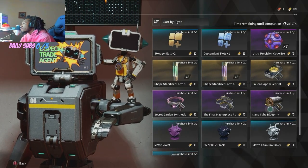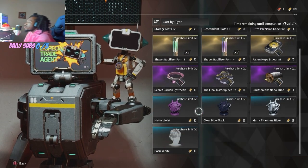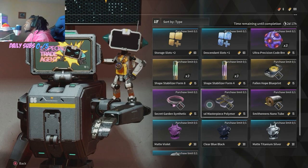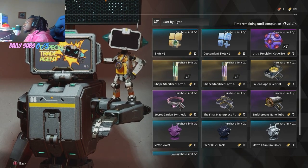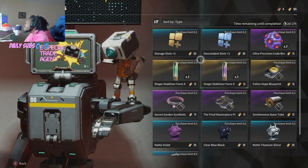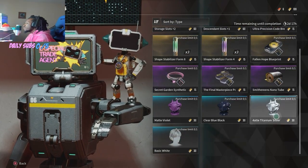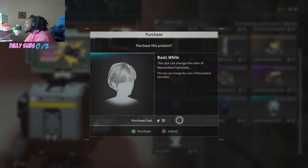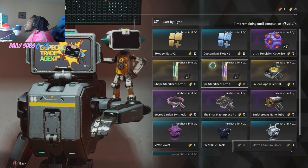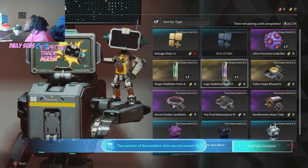Over in Exchange Supplies, you get those yellow vouchers — there are some harder-to-come-by ones, depending on how much duplicate stuff you sell. Now here we actually have storage slot increase plus two for 60. You can increase your descendant slot as well as get more stabilizers and other blueprints, as well as cosmetics. It's pretty nice. Picking up the hair dye — recommend getting the hair dye, get the drip unlocked, as well as increase your storage slots and descendant slots.